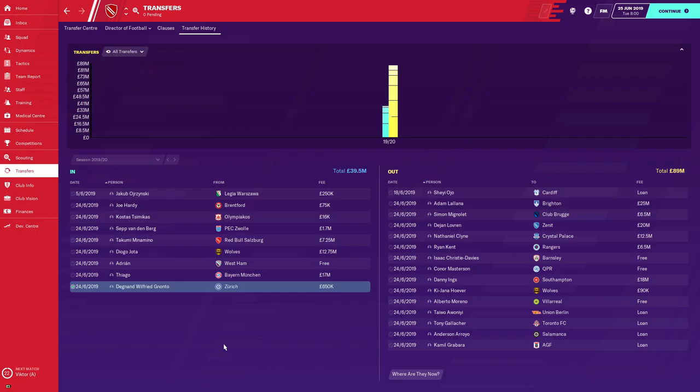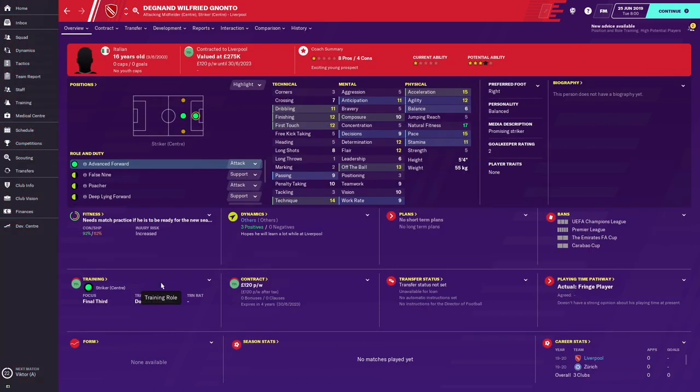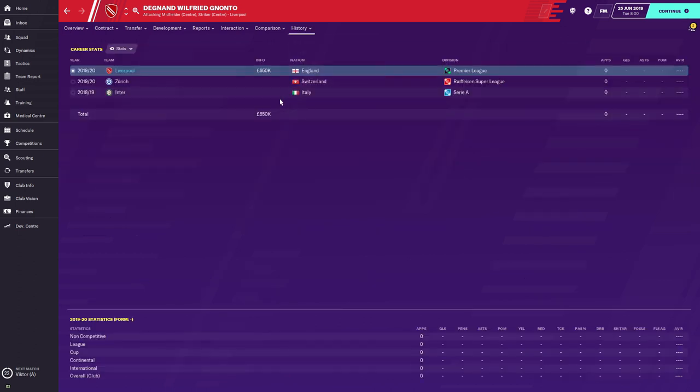Hello ladies and gentlemen, welcome back to FM Scout, it's RDF and today we have another video. This will be another wonderkid development, and the player focus today is Wilfred Nonto. His surname has a G at the start but I'm not sure if it's a silent G — so I'm going with Nonto. I tried to research how to pronounce his name but just couldn't find it.